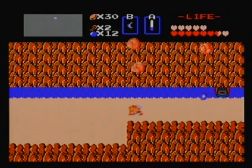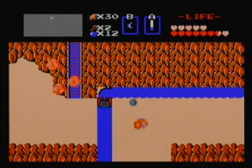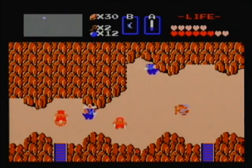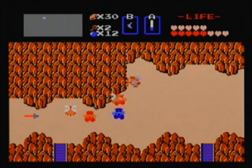The new sword — you have to have 12 heart containers to actually acquire it. And we have over 12 now, so we are in the clear for receiving it. So we're going to make our way over to the graveyard, which is all the way west and kind of south from here.